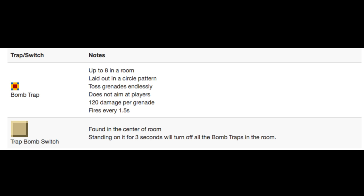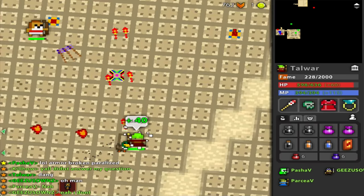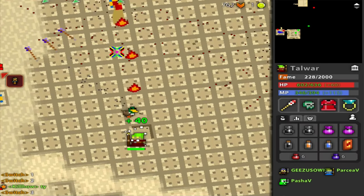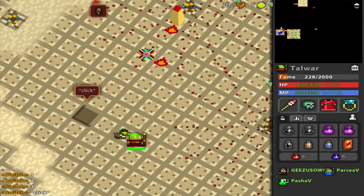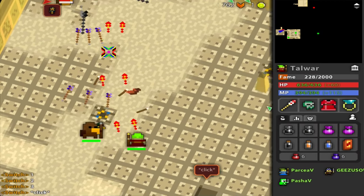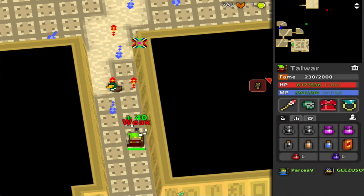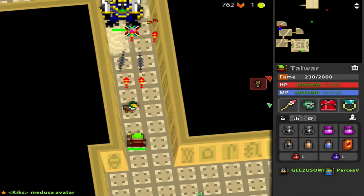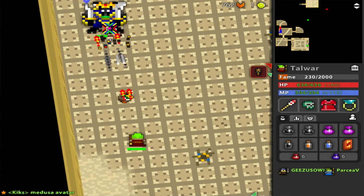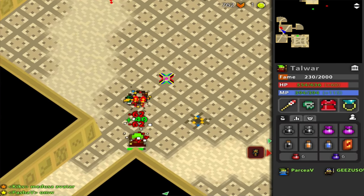There can be up to eight bomb traps in a room, always in a circle pattern. Every 1.5 seconds, it'll toss a red grenade into the air, and when it lands it'll spread across the ground dealing 120 damage. The only way to deactivate these traps is to stand on the switch in the very middle for three seconds until it clicks. The problem is that puts you at the center of attention for any enemies in that room. So unless you're confident you won't get hit, lure the enemies towards the hallway and take them out there. A general rule of thumb: when approaching a new room from your corridor, take a peek to see what's on the other side, and if you see enemies, run back, draw their aggro, lure them toward you, and fight them in the safe room you just cleared.